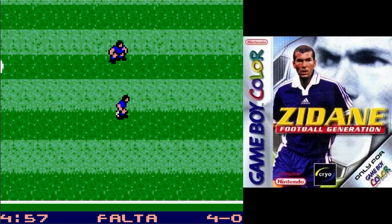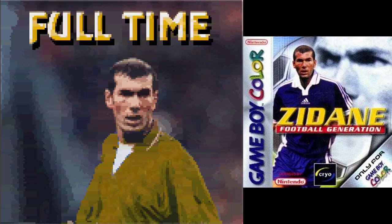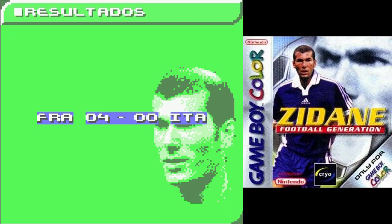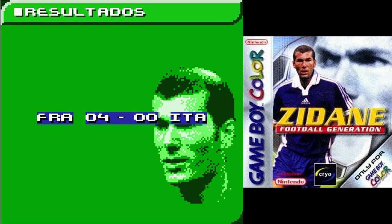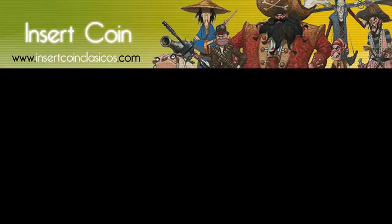Es verdad que por entonces la Game Boy Color estaba un poco ya de capa caída. Pero ya os digo que también he probado el juego de Game Boy Advance y no está mucho mejor; de hecho también está bastante plagado de bugs y se hace bastante injugable. Por eso he decidido al final utilizar este, el de Game Boy Color. Pero bueno, ya tocaremos el otro alguna vez en otra Galería del Oro. Aquí tenemos nuestro partido: Francia 4, Italia 0. Ahí tenemos a Zidane. Esto ha sido este curioso juego que os invito a que probéis, simple por la curiosidad y para buscar los bugs. Yo como siempre me despido hasta el siguiente vídeo de Insert Coin. Hasta luego.